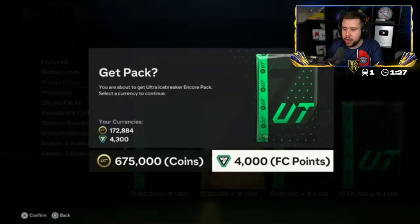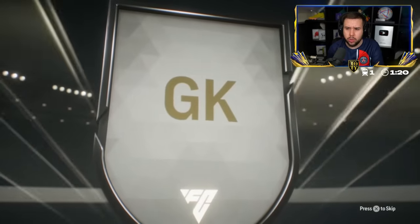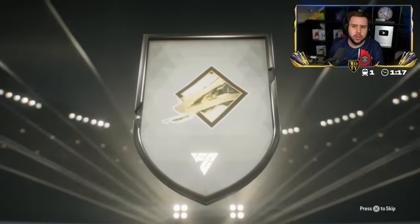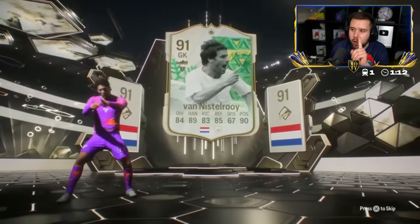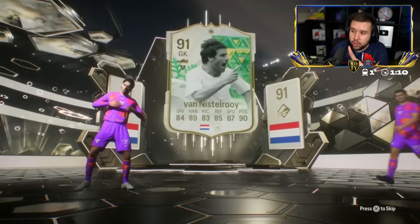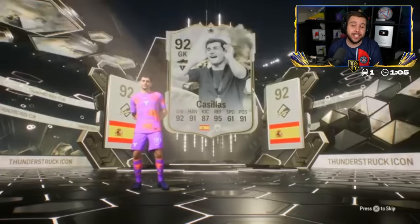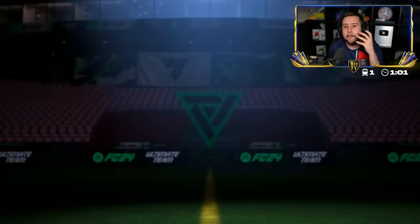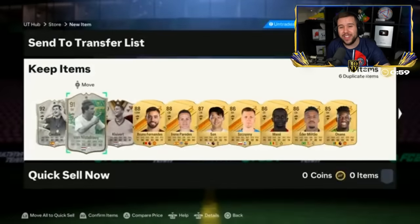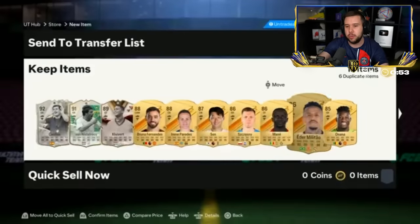He wants to open the Ultra Icebreaker On Call pack — guaranteed three icons. No honorable mention. Hold on a second. It's Van Nistelrooy, but we have got a Thunderstruck card. Cruyff — round two? Nah, it's Casillas. Two goalkeepers. Both of these goalkeepers are super good in this game. Price-wise though, I don't think they go for really much. Van Nistelrooy is so cheap. Casillas — I think Casillas is by far the most expensive card there.